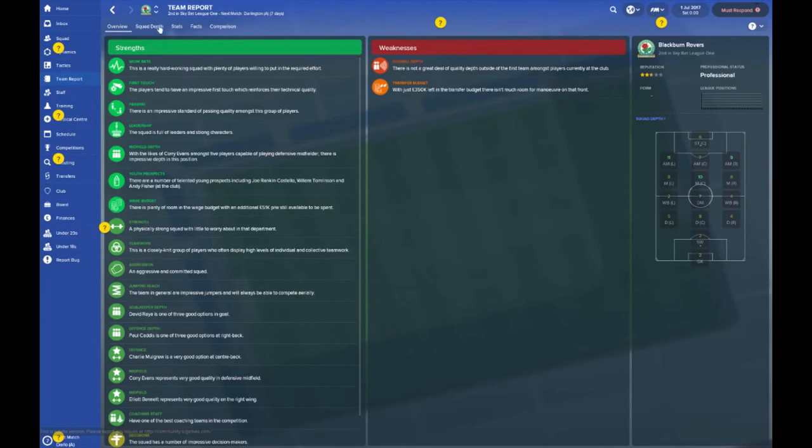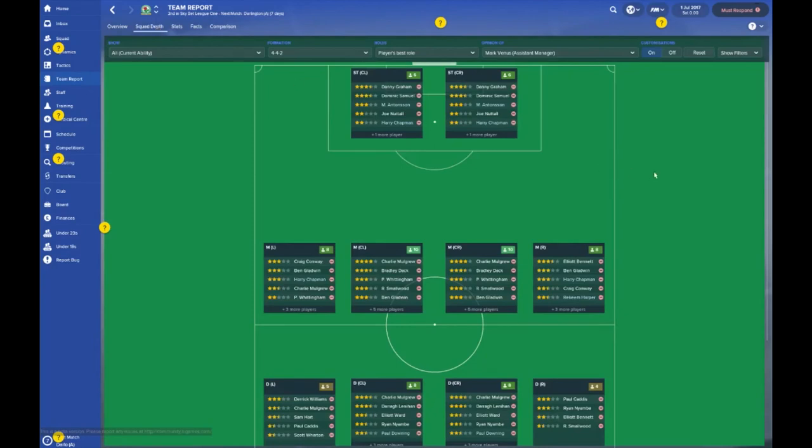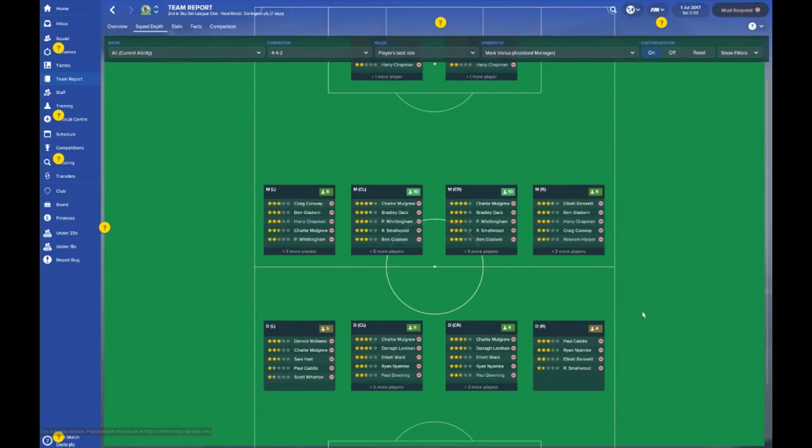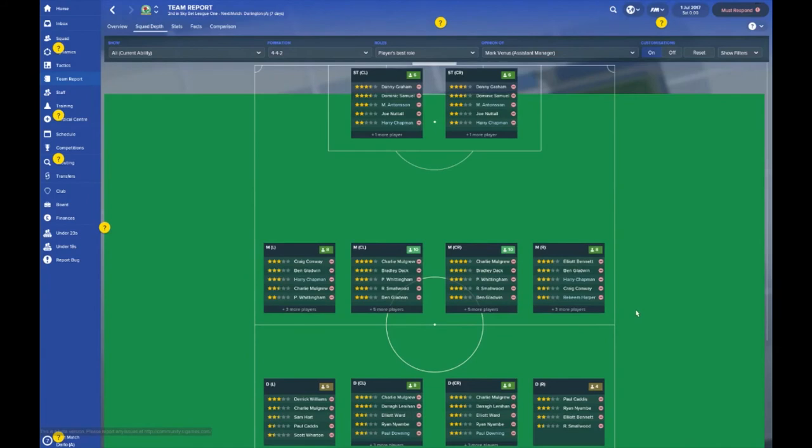Squad depth — this is what I want to check out. It shows you what players we have in what positions and which areas we are weak on. Obviously the right-hand side of defense is an area we could improve. Even our strikers are pretty weak — Dominic Samuel and Danny Graham have three and a half stars, and then we're scrapping for others.